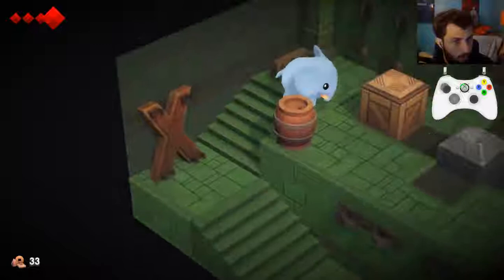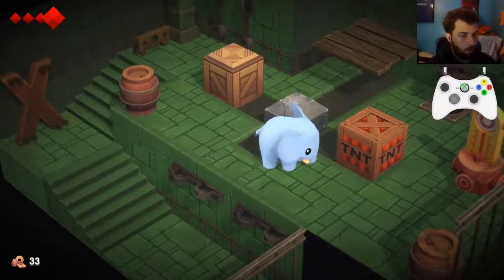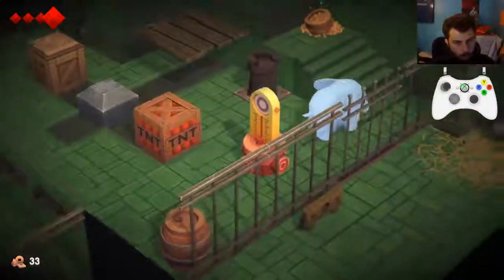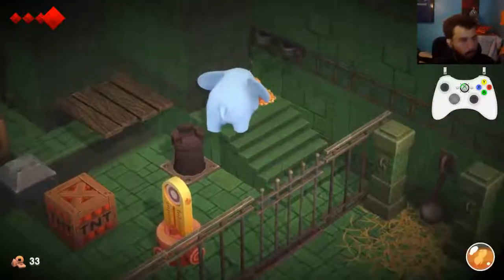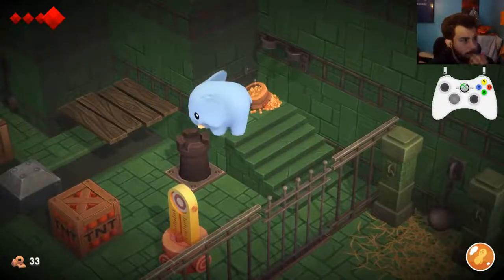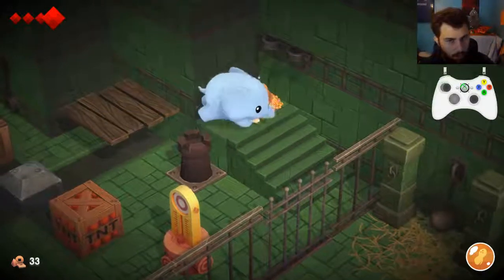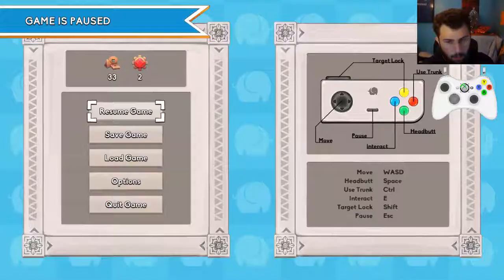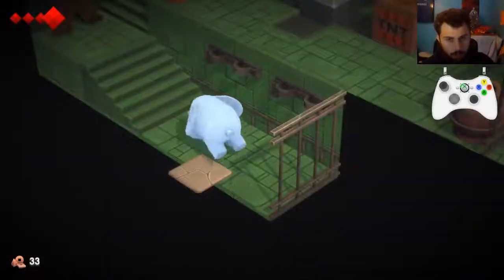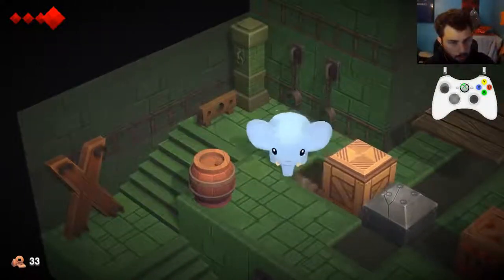Speaking of the complete opposite of that - this room has one of the harder skips timing-wise in the game, and I will suggest doing this as Fat Yano because he moves slower. Which seems weird - like it would seem like you would need more speed. So if you're going to do this skip, let me do this over again and load this up. What I would suggest doing on your first go through is push this block closer, push this block closer.